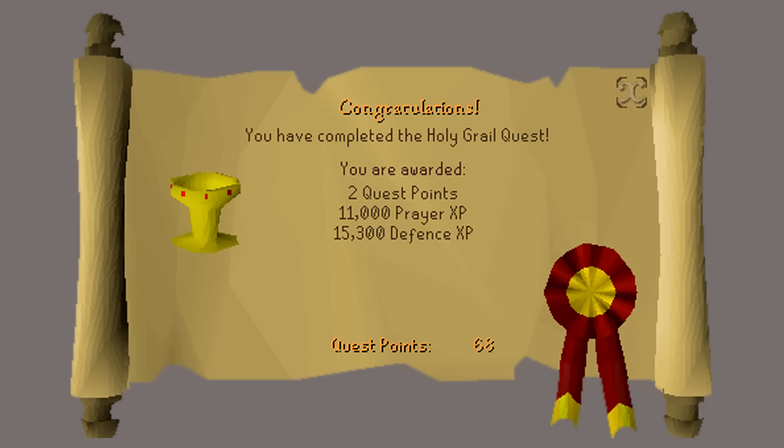Congratulations! You have received two quest points, 11,000 Prayer experience, 15,300 Defence experience, access to the Fisher realm, and the ability to put King Arthur's picture on the wall with the Construction skill.